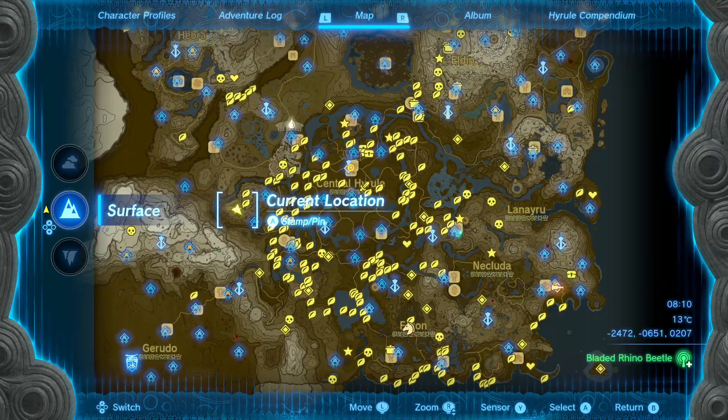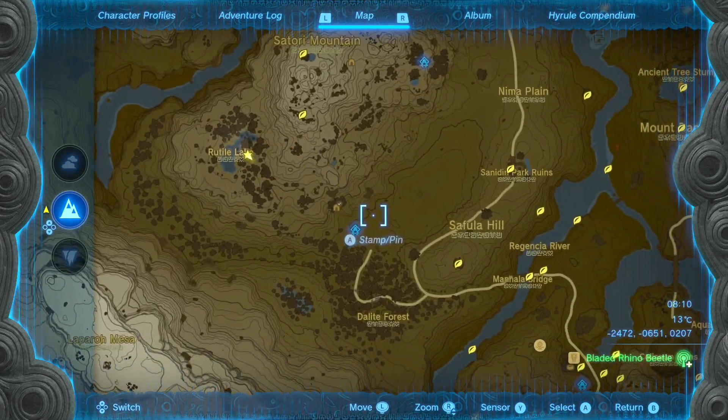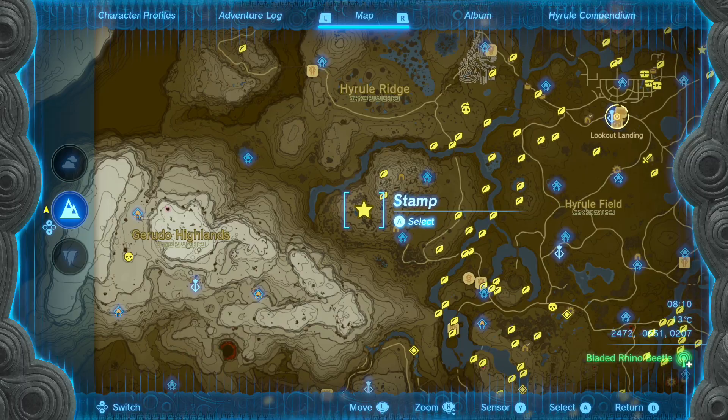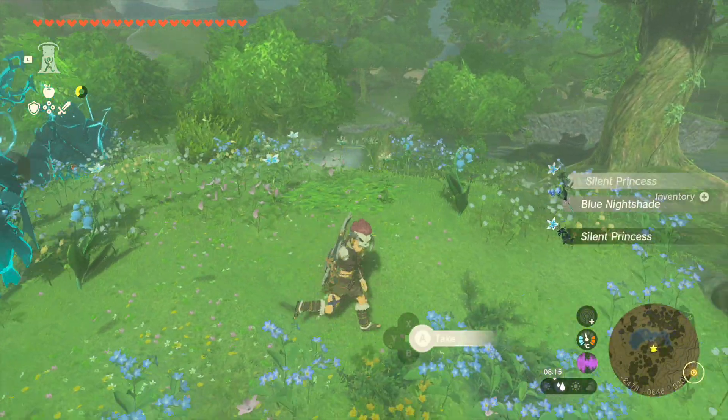Moving on to the second spot — the second spot is over on the west end side. It takes a little bit more time to get to, because you will want to travel to one of the shrines and then climb up. You can see we're over here at Rutile Lake. We get another bunch of it right here.